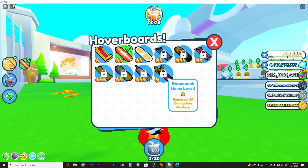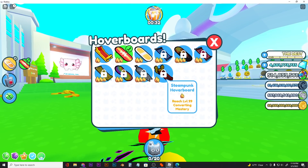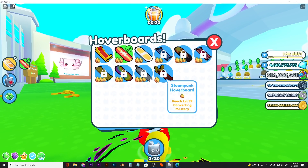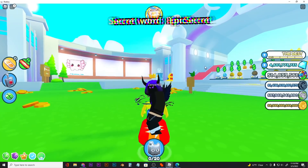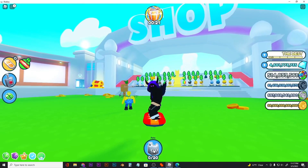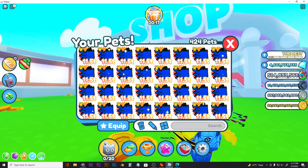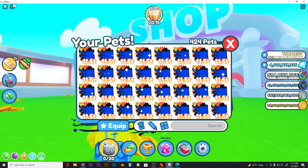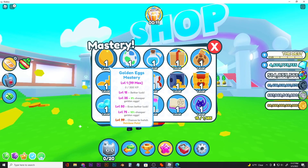If I go over to the hoverboard menu, it says steampunk hoverboard, and in the description it says reach level 99 converting mastery. A mastery system came out in this update, so if you click on the pet menu you will find mastery — just click it and boom.